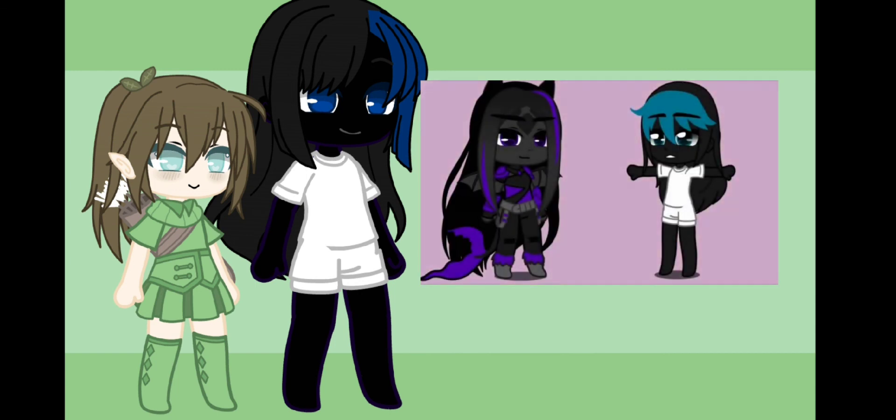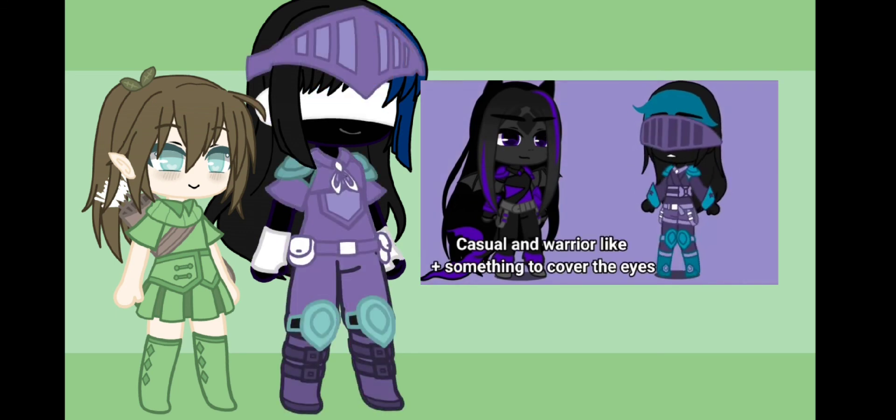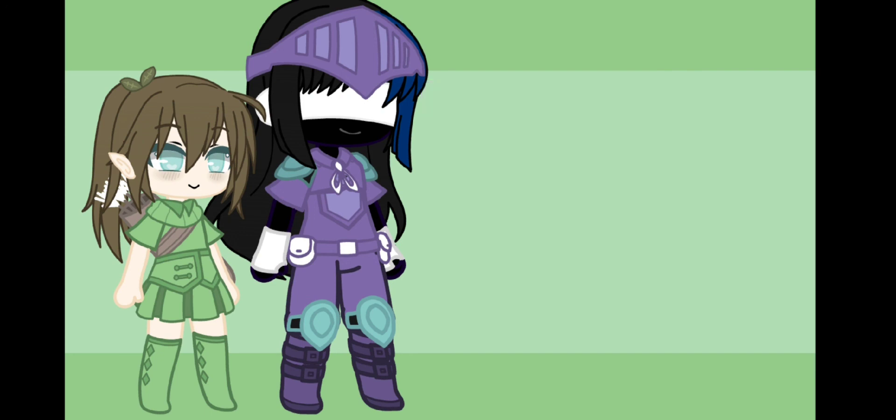If you have chosen the Ender Dragon mob, your Enderman lives in the End, and they were dressed up like this. They are mostly purple, but in some parts of the outfit they are in different colors.